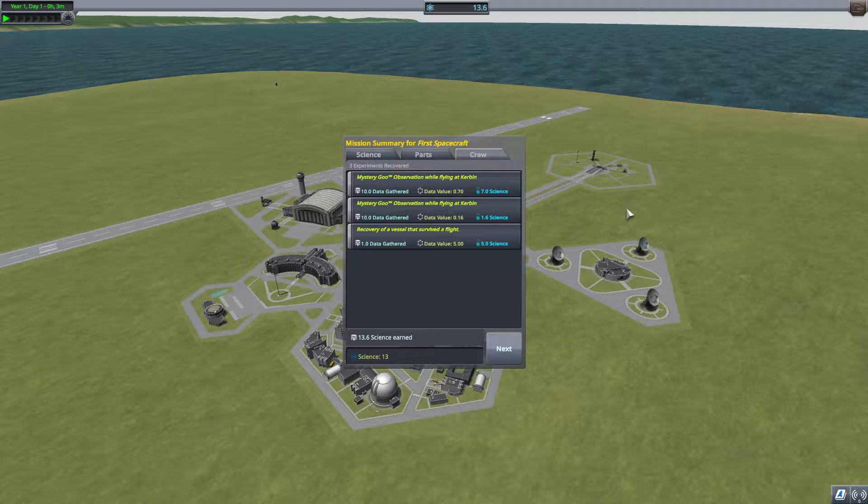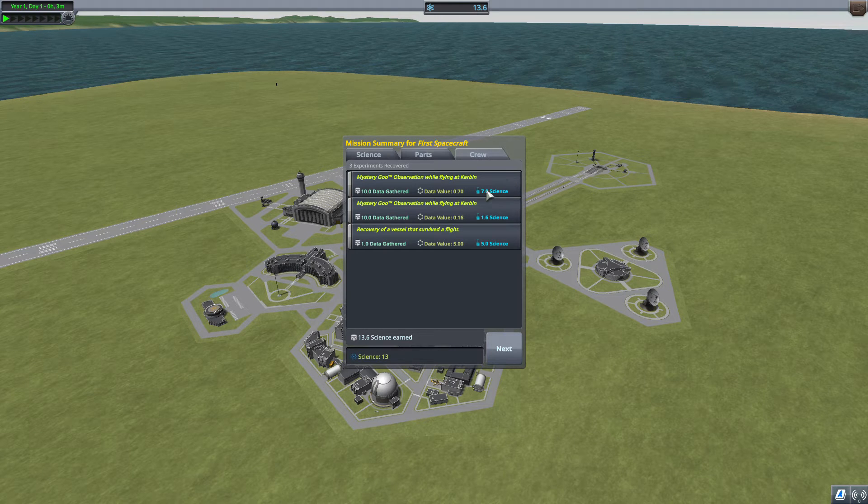Let's recover the vessel and we should get some data back and some science. We got five science, 1.6 science plus 7.0 science — so that's 13.6 science total. Perfect. And Jeb is ready for the next assignment. By the way, if you're wondering how I got this to full screen, I used Alt plus Enter on a Windows PC.